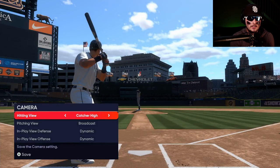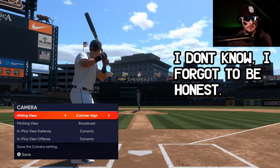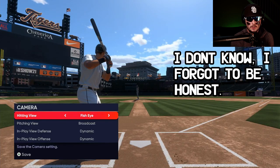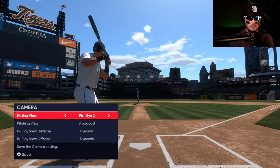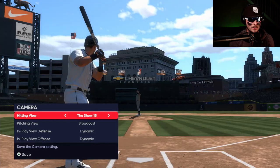The first one is called Catcher High. I believe this is the one you start off with in MLB The Show 21 — either Catcher High or Fish Eye. I would not recommend these two. It's pretty far back and pretty hard to get a feel of depth perception from here. Then there's Fish Eye 2 — a little bit closer in, a little bit more down, but still not a fan of it for me.